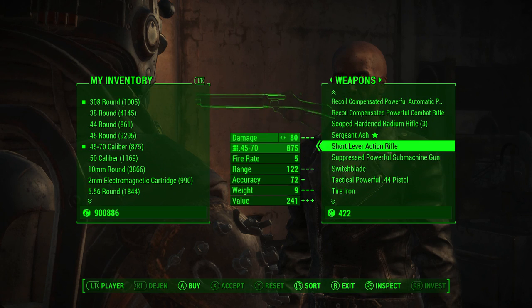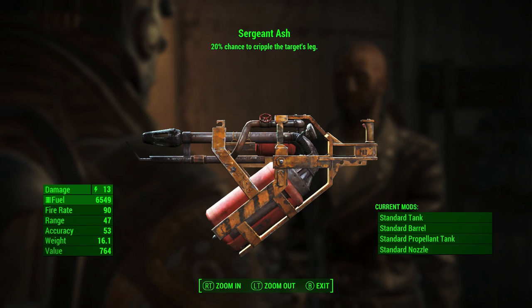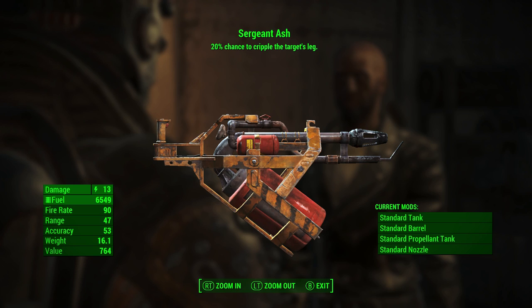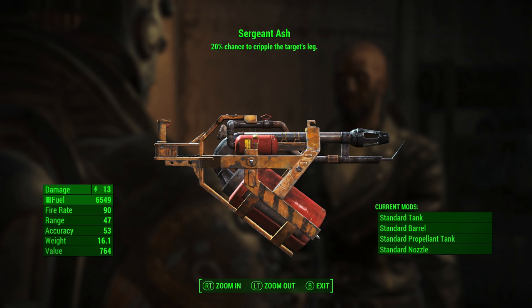Sergeant Ash has a 20% chance to cripple the target's leg. As you can see, it is a flamethrower. Damage in the bottom left corner is 13, fuel is standard for the flamethrower, fire rate is 90, range is 47, and accuracy is 53.